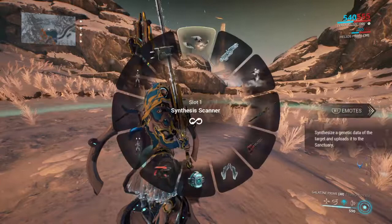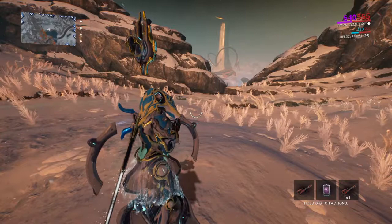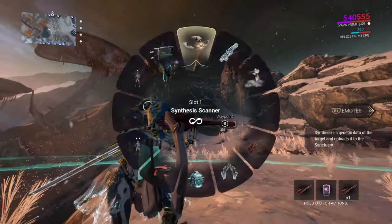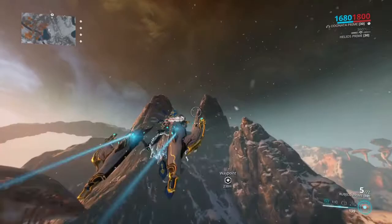We're going to make sure we got some energy and equip the tranq rifle. From there we can see on the map where some animals are. Go ahead and mark a location, give me a waypoint so we can go to the closest one.